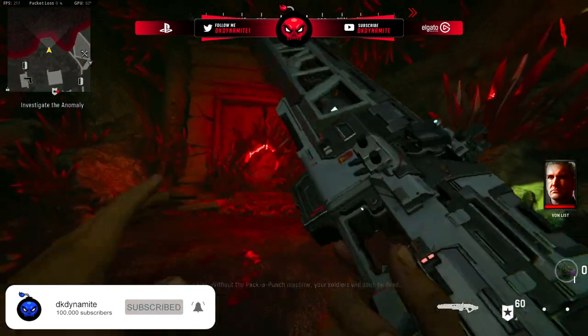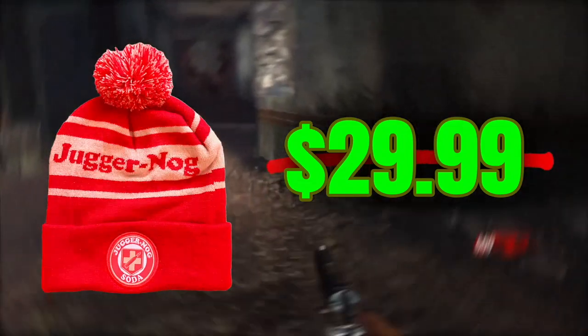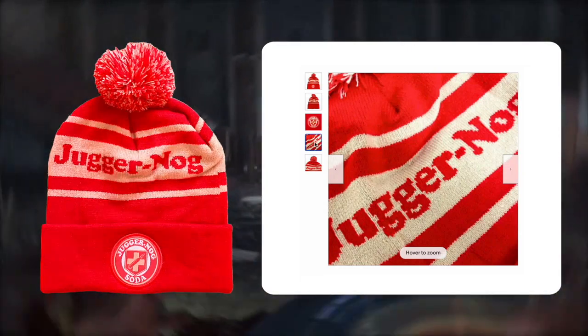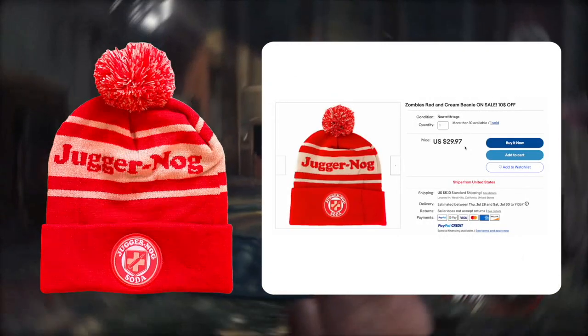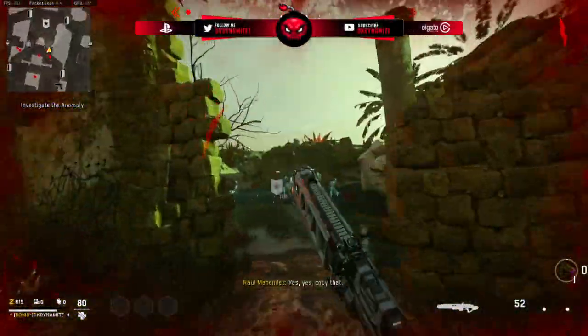Considering this is a Zombies-focused video, don't forget to check out the Juggernaut Beanies available over on eBay. They were put together by Perk Lemonade, the link is down below in this video's description. They put something together really nice for the Zombies community, considering we have a two-year hiatus before, presumably, the next Treyarch Zombies iteration, so take advantage of some brand new Zombies merch before the winter begins.